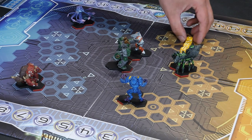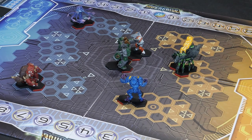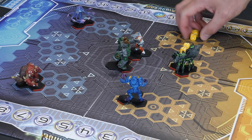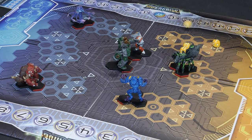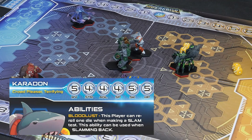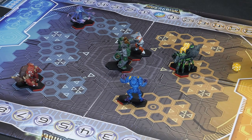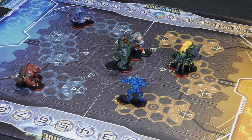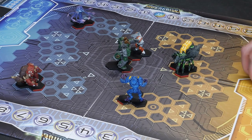You've got a six and a five - strength is four plus, so you need a four or higher. You've got two successes, and the six explodes so reroll one of those. Still a miss. I've got an ability called Bloodlust - I can reroll one dice when I make a slam. So I'll use that. I finished with three successes.